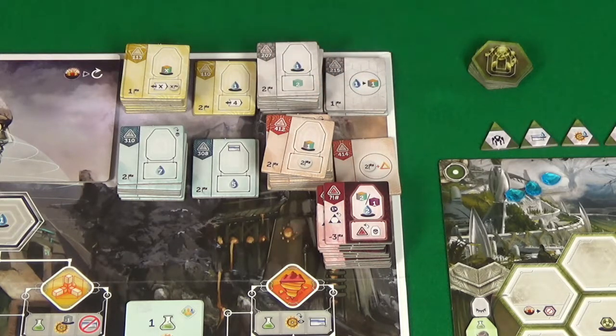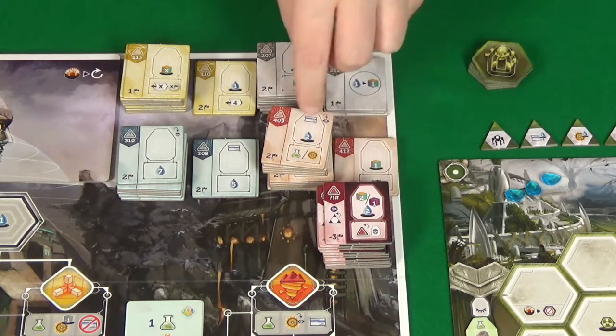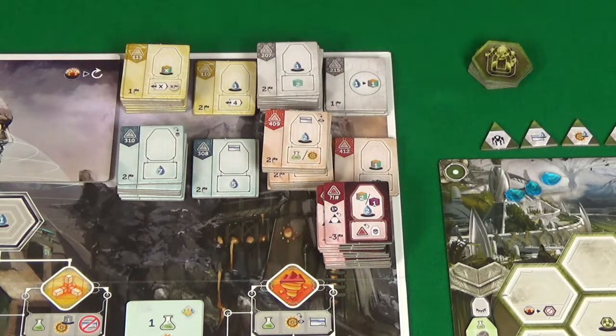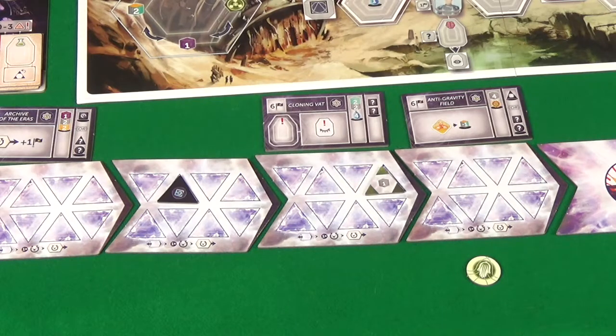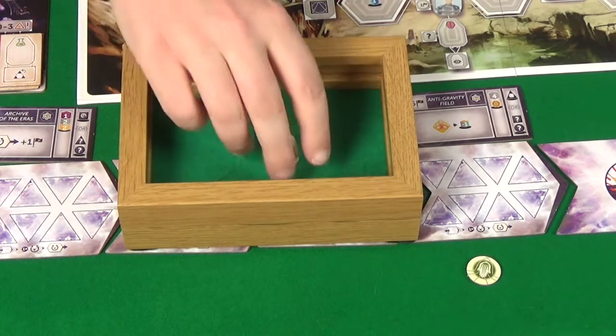We've got one water to get two Uranium, and an Administrator will come back refreshed. Two water and you can recruit either a Scientist or an Engineer — handy. Then on the Paradox front I need to roll for this and Chronobot for this. We start with me — no Paradox for me.